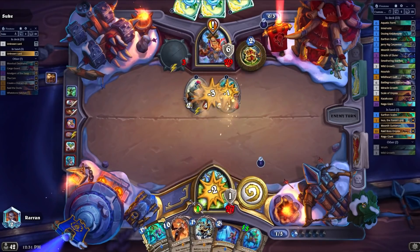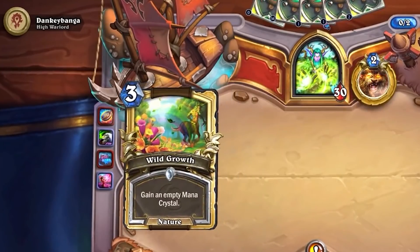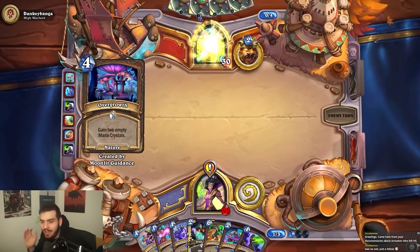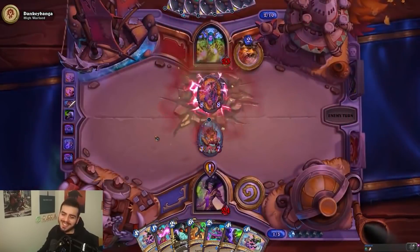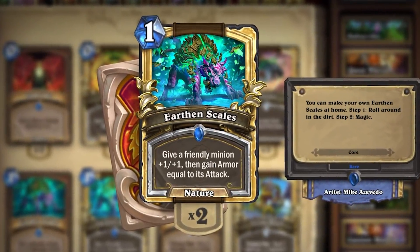That covers the main ways Druid has ramped over the years up into Voyage into the Sunken City. The main thing over the past couple of years is how powerful cards have become. We saw this more than ever with Onyxia's Lair, with Druid ramping out Kazakasan extremely quickly and using Duel's Treasures to basically take over the game. With the most recent rotation, Overgrowth and Lightning Bloom moved to Wild. But when you look at the core set for Druid this year, the development team decided to unnerf Nourish from 6 mana back to 5 mana, and they also brought back Earthen Scales — which is a much bigger deal than you probably think.